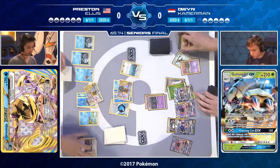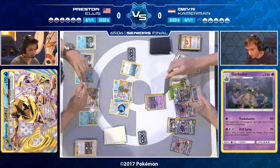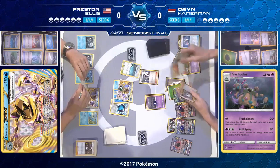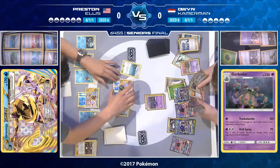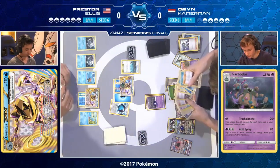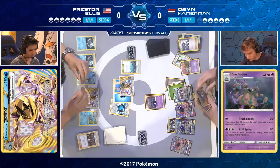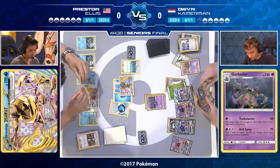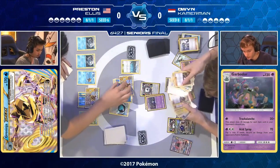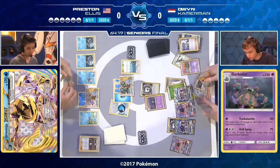Preston is looking at his Starmie on the bench while playing a Guzma, but unfortunately the Starmie is in his prize cards, so easy access to energy through Star Beacon isn't available. Using Guzma and Shadow Stitching, he's trying to get that Garbodor into the active spot. Owen is drawing lots of cards and really just wants another Floatstone. Guzma would be perfect here because the Splash Energy will protect things — if that Greninja Break gets KO'd, all Pokémon cards go back into hand.